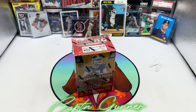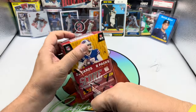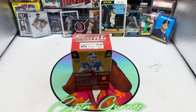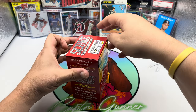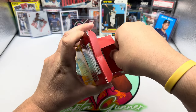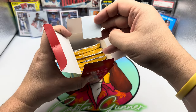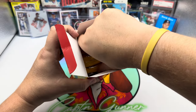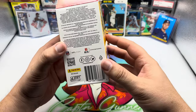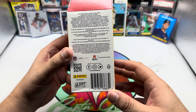I haven't really opened a lot of new age football cards on the channel, so this is probably one of those sets that I might think about collecting. I think it's right at 400 cards in the set — a 300-card base and 100 rookies. We have a security tag in there. Maybe that's a good sign — the old saying is the security tag means something good.